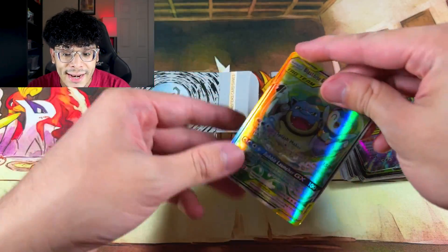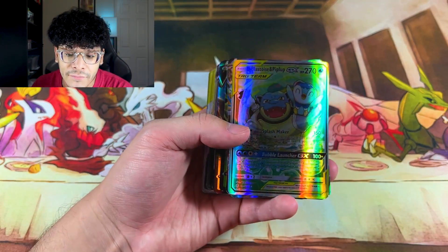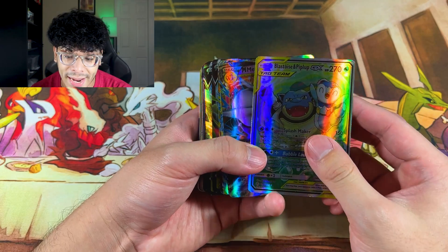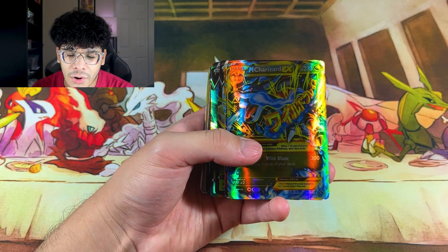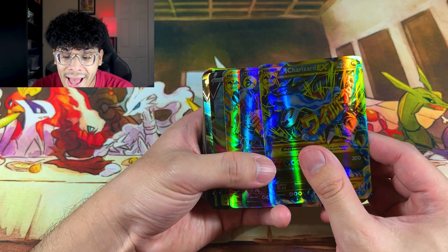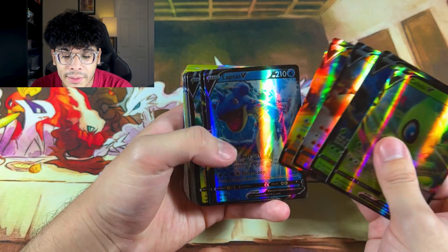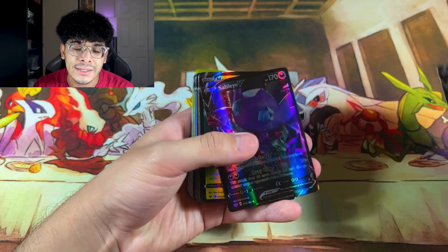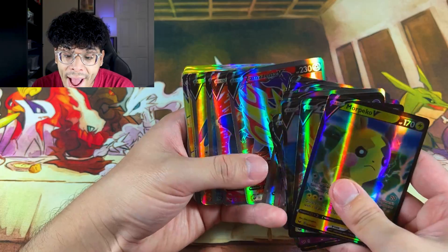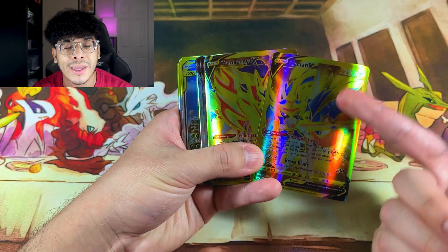We also got a Tag Team Blastoise — so that's everything in the box. Let's check out the stack of cards. These cards are so dark, the contrast is way off. There are GXs and Megas in here — we got the Mega Zards from Flash Fire, some newer stuff too, but honestly nobody cares about those. We got some rainbow V-Maxes as well and some gold cards, but you can't even tell they're gold because of how dark the printing is.